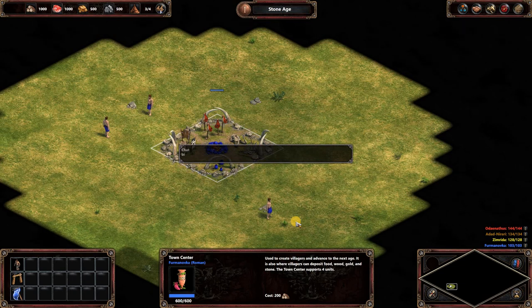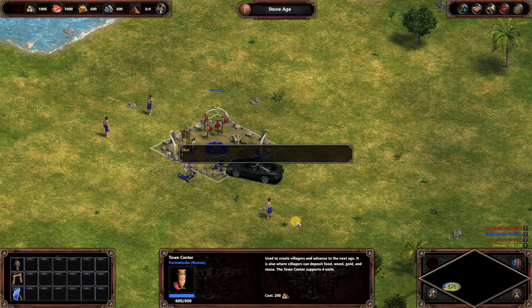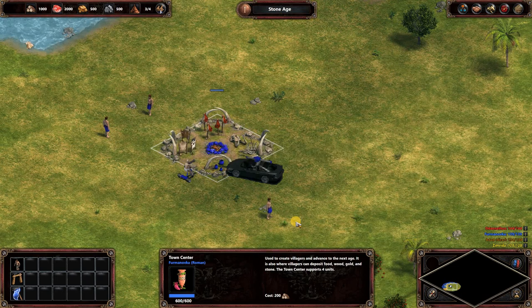Now for single player, cheat codes also work. Let's try 'Big Daddy' — wow. 'Pepperoni Pizza' — as you can see, the food doubled to 2,000.